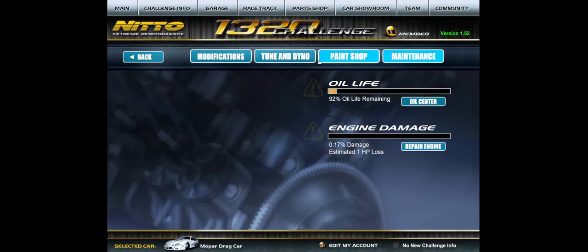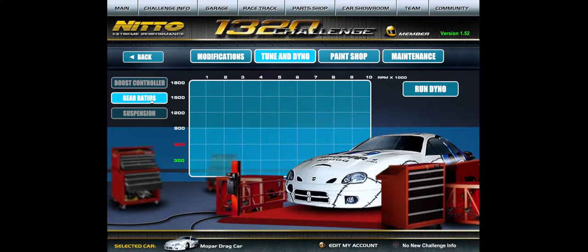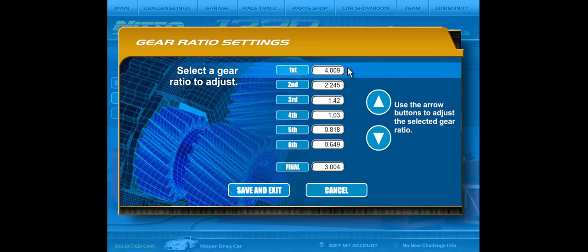I have a little engine damage so mine is a little lower, but here are my ratios: 4.009, 2.245, 1.41, 1.42, 1.03, 0.818, and 0.649 with a final of 3.004. My mile per hour is lower than a lot of other people, but I'm getting good ETs and averaging them — whereas some people get lucky with a 6.201 once, their average ET actually comes out around 6.23 or 6.24. I'm averaging about 6.22 every single race or faster because it tacks out a little bit at the end.